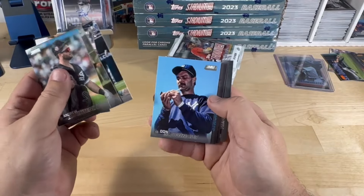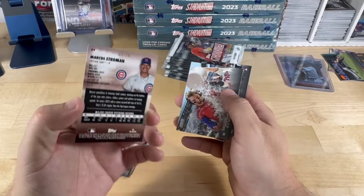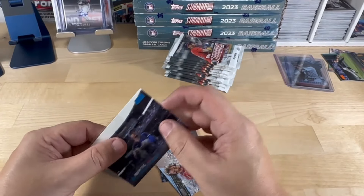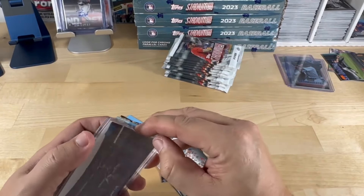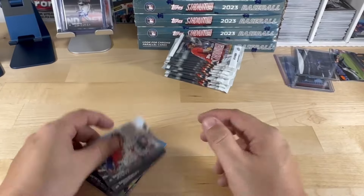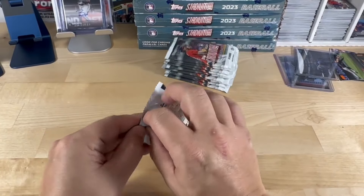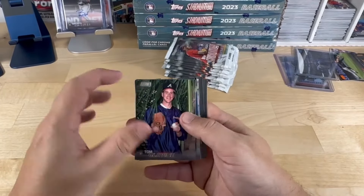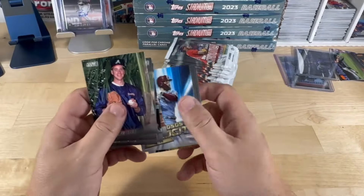There's my Dontrell Willis card — and there's our first blue, Marcus Stroman, out of 50. I will tell you the numbered cards are definitely coming a lot less frequently than in Stadium Club Chrome last April — I was pulling numbered cards left and right. But then again I did call that one the case from the baseball card gods. Logan Webb, Maddox, Steer, Dwight Gooden, Harper.